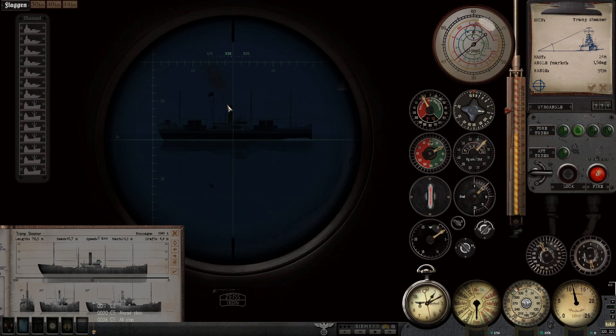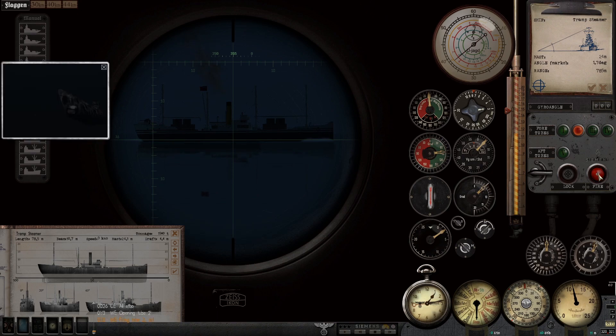We'll let the gyro angle come down. There we go — gyro angle coming down. Take one last range reading and then we should be ready to shoot: 785 meters. We'll call it 750. Open tube two. Gyro angle zero. Tube two — fire!